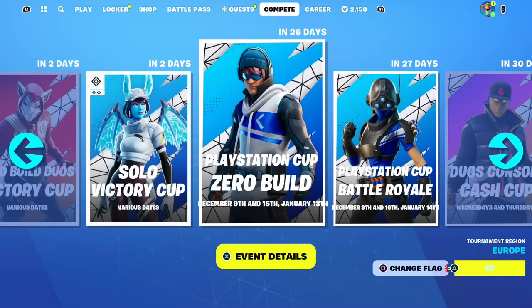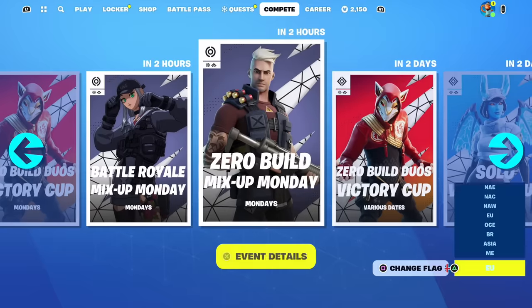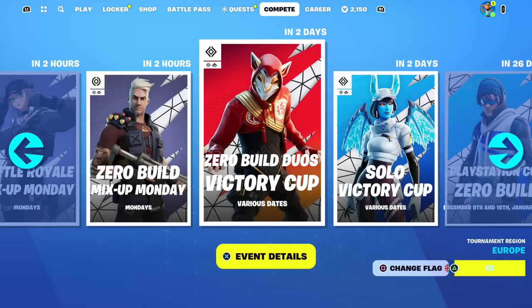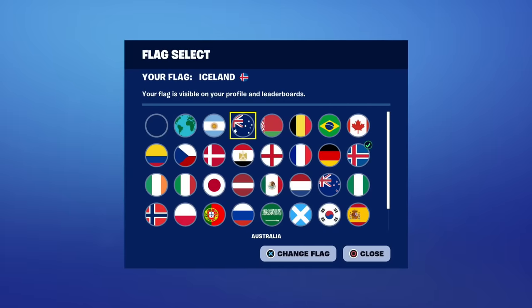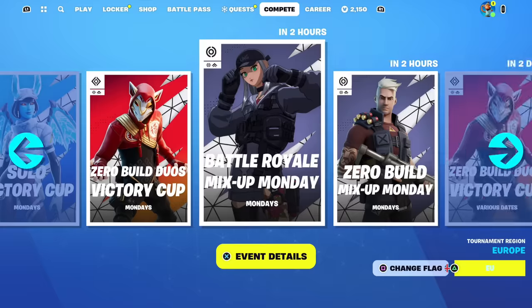Make sure at the bottom right of the screen you have your region selected correctly. You need to have it set to wherever you live — I live in Europe so I have it on EU. If you live in Asia, Oceania, or elsewhere, make sure it's set accordingly. Also make sure you have the correct flag representing your country — for example, change it from Iceland to England if you're from England.